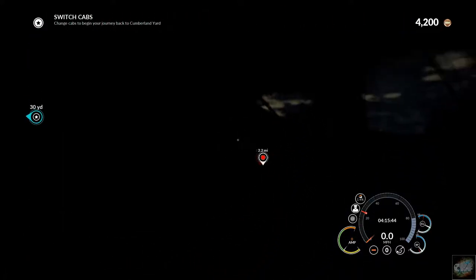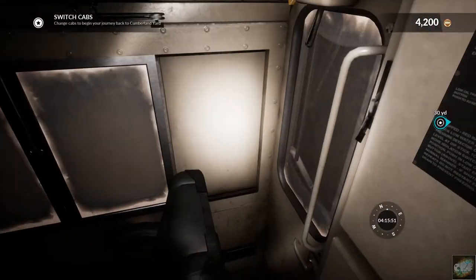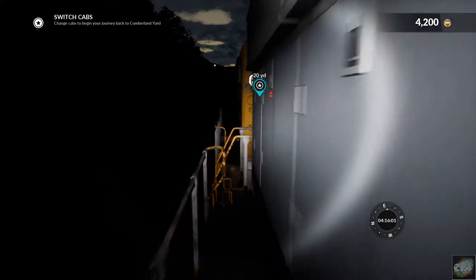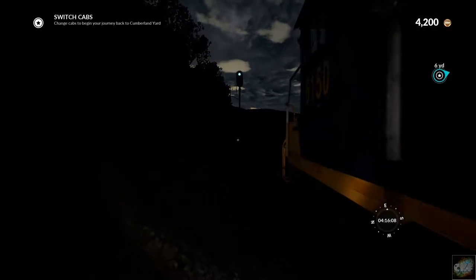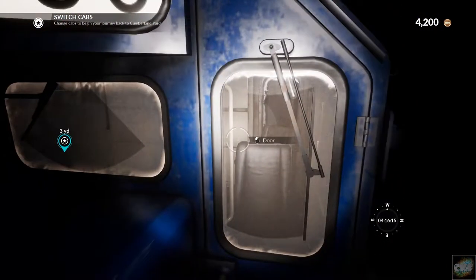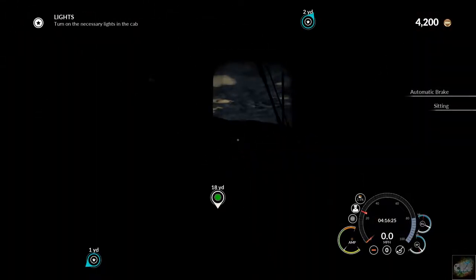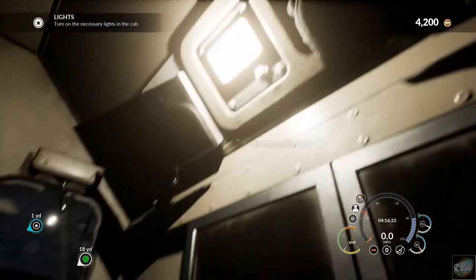And we get to change cabs. So let's get up. Let's turn our flashlight on so we can see where we're going here. You sit tight there, buddy. Out the door. Walk over to the other engine. Down the steps. Shut the door. Now let's turn our lights on up here. There we go. We can see something here now.